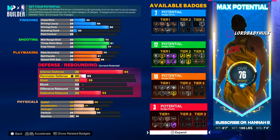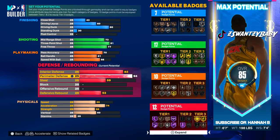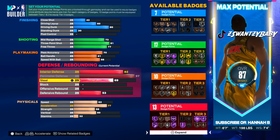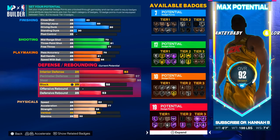This build can spot up on the twos and you will be a god. Go on the stage and lock up all the best guards — they are struggling. 97 perimeter D — that's your lateral quickness too. It's over. Guys aren't getting past you. 99 steals, 87 block.